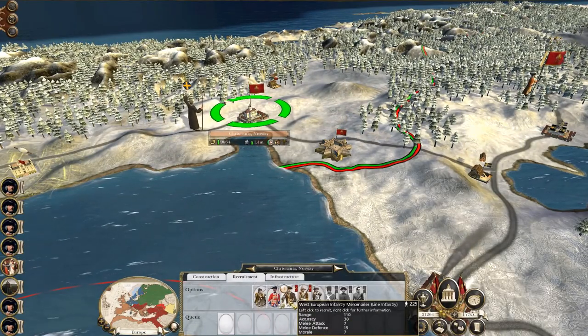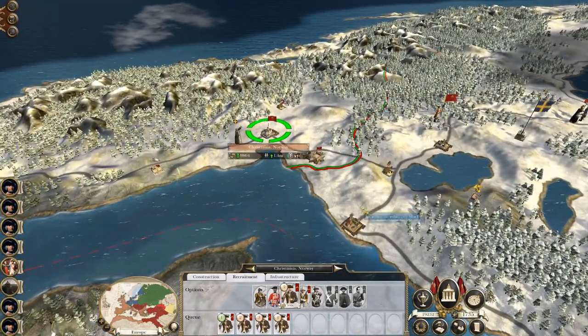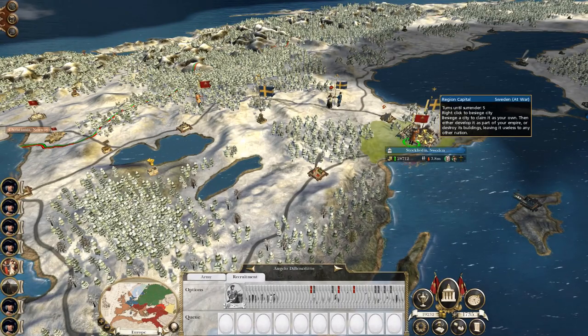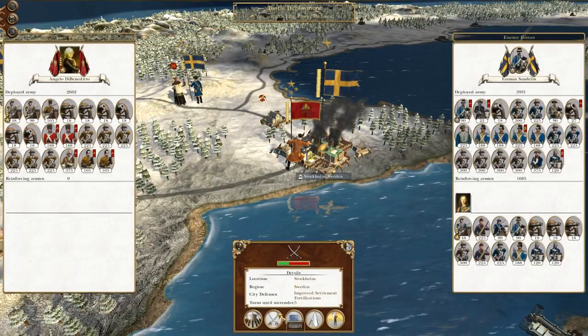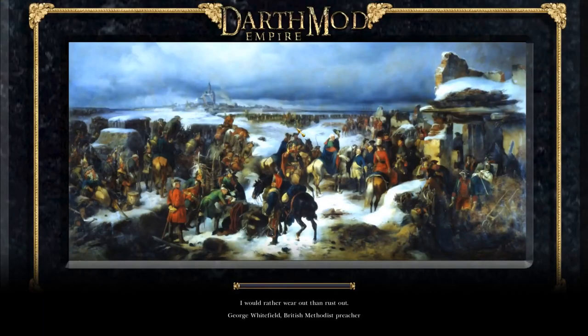Swiss Guard - I guess that's the West European mercenaries recruiting in Norway. We could attack Stockholm - I think I will, because then it will damage this other army as well. Why not? So this should be level two fortifications - pretty significant, that's probably the right terminology.